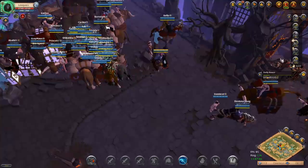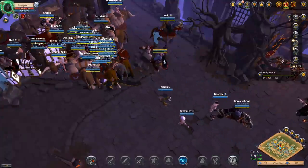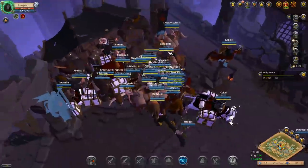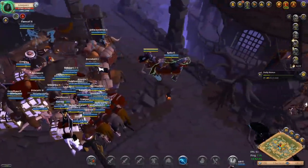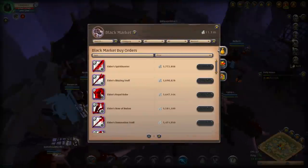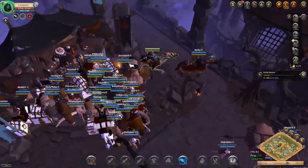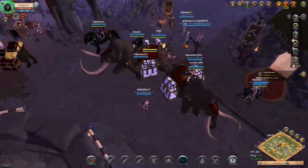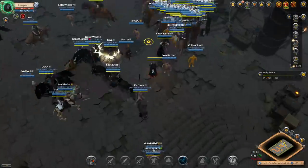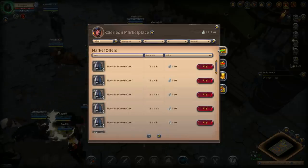There are two ways to make silver on the black market. Method one is direct flipping: you run between the black market and the marketplace and look for things that cost more on the black market than they do on the auction house, then buy on the auction house and flip them on the black market. There's short distance flipping, done entirely in Caerleon — you run between the black market and the auction house.